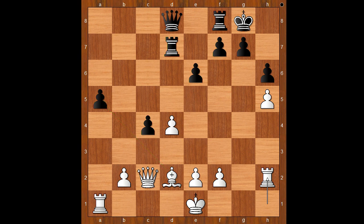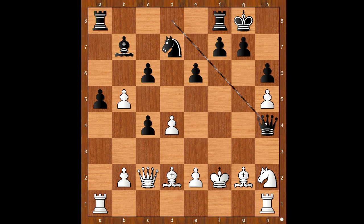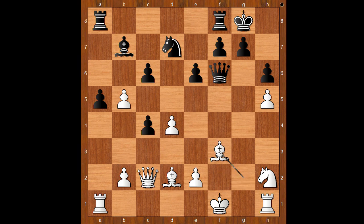Back to our game. In this position we have knight takes on f2, king takes knight, queen to h4 check, king to f1, queen to f6 check. White played a move and black resigned. The move is bishop to f3. Ding Liren resigned.